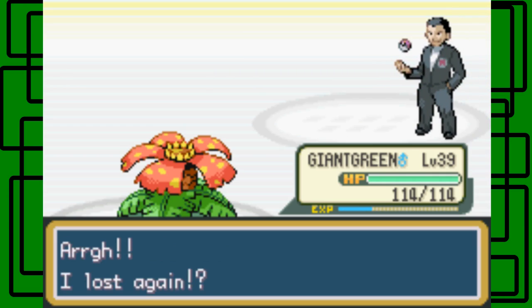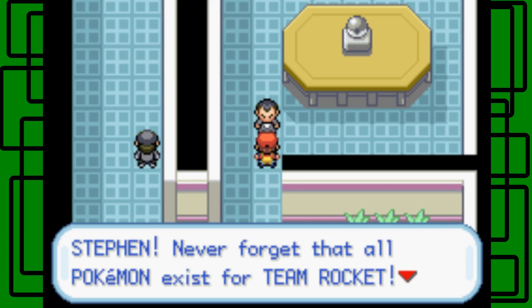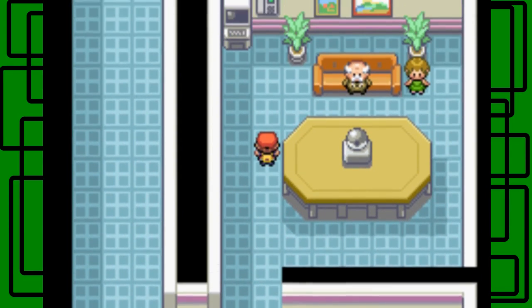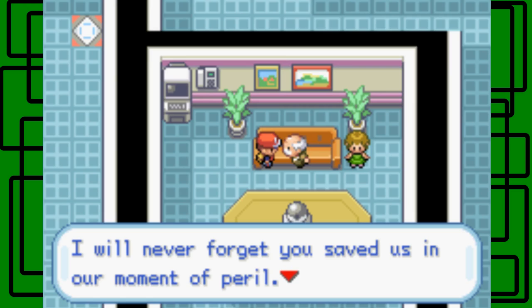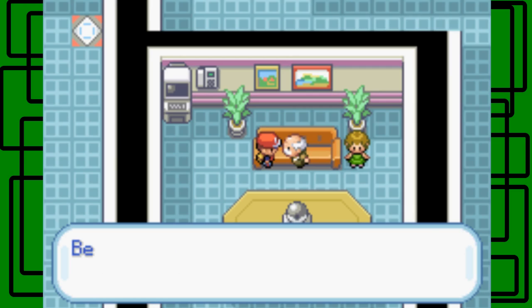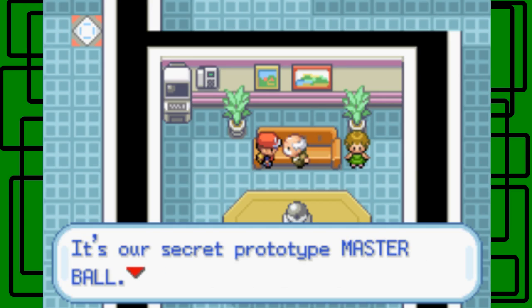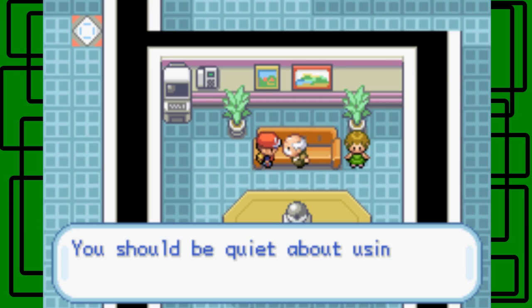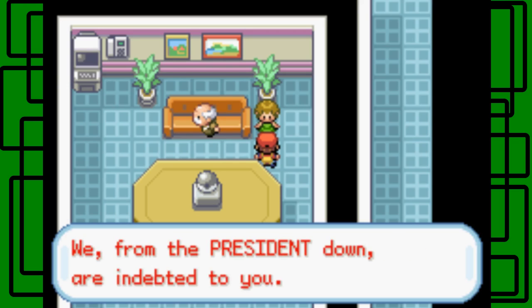Giovanni says he lost again — blasted, we ruined his plans for Silph Co. But Team Rocket will never fall. 'Never forget that all Pokemon exist for Team Rocket.' He must go but shall return. Then we talk to the President — 'Oh dear boy, thank you for saving Silph Co., I will never forget you saved us in a moment of peril.' Because he's rich he can give us anything — we get the Master Ball. It's a secret prototype Master Ball that will catch any Pokemon without fail. We should be quiet about using it.